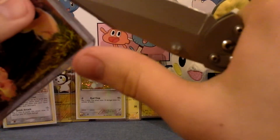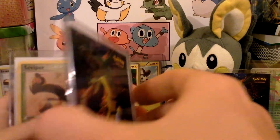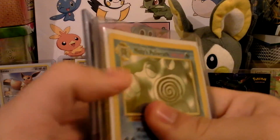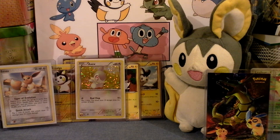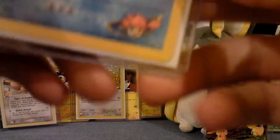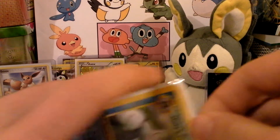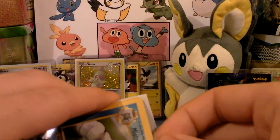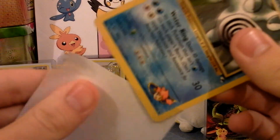Let's do the last one. One of these looks like an old holo — I'll look at that one last. So we have Seviper and Misty's Poliwrath. I believe that's what that is — Misty's Poliwrath from Gym Heroes. I'm curious if that's mint or not. I'm not expecting it to be. Those cards were really hard to keep back then.